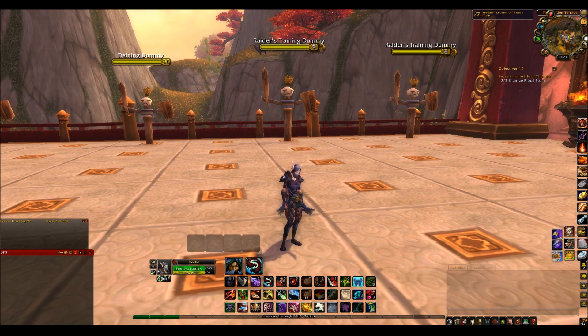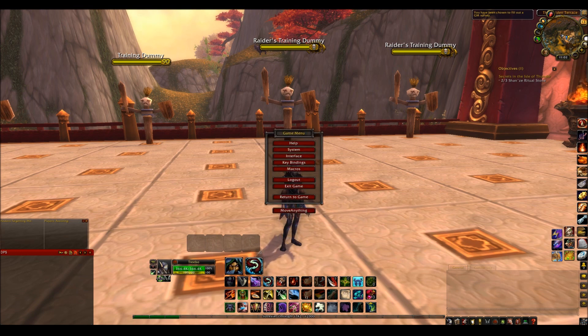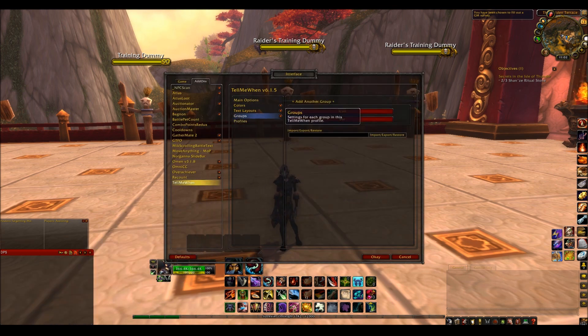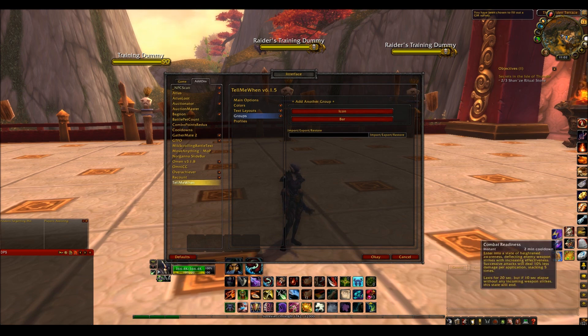Because I need more than one group, you go into System, sorry, Interface, Add-ons, go to Tell Me When, then go to Groups. Now you can either add icon or bar. Icon is like these — it's literally just an icon that appears. I use it to remind me when my cooldowns reset, so my Shadow Blades and my Shadow Dance.